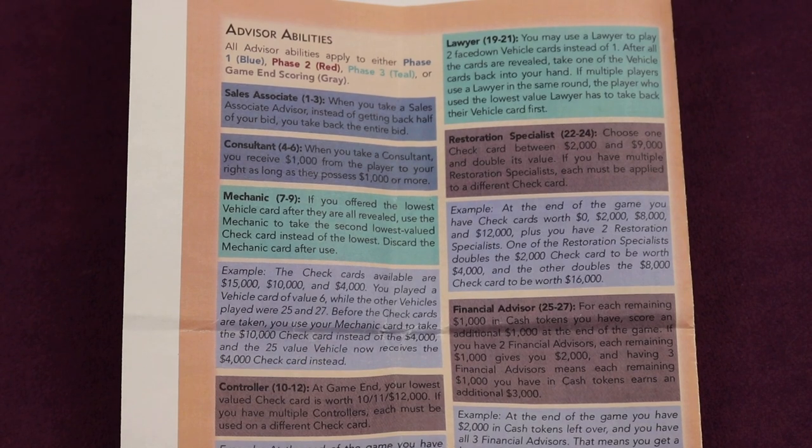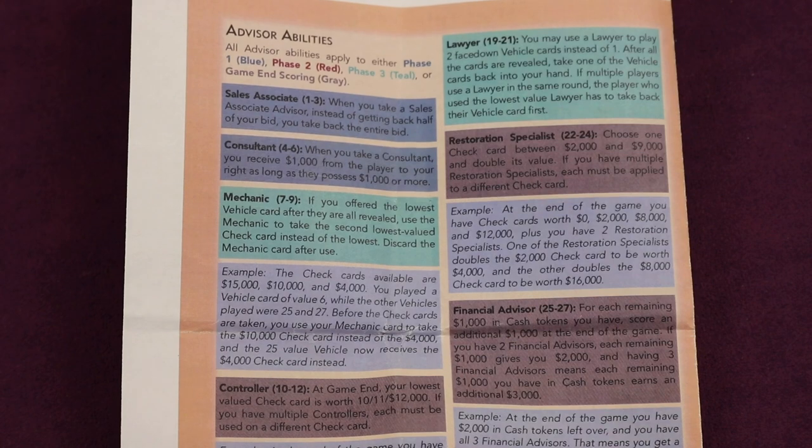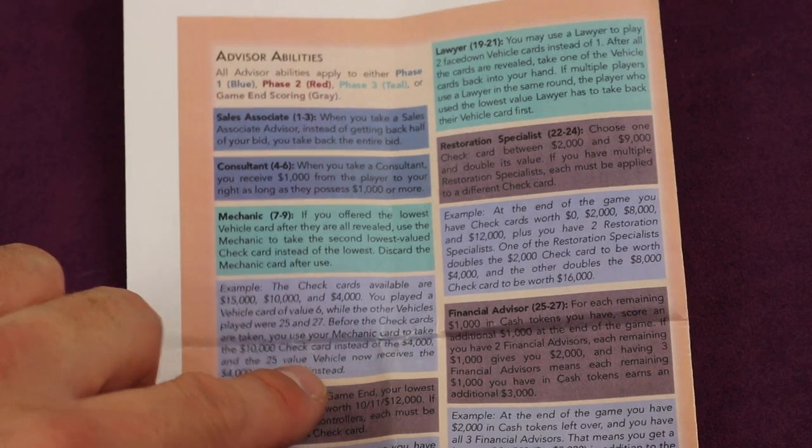I'm not going to go over all the advisor abilities because they're all very self-explanatory. The trickiest thing is knowing what phase they play in by looking at the icon on the cards. If you have any questions or need more details, there are detailed rules in the back of the rulebook. I hope this helped you dive right into For Sale Autorama and the For Sale Advisors Expansion and get to the fun quicker. If you have further questions about the rules, I've placed a link in the description — that's the best place to ask, because not only will I be notified, but so will Eagle Griffin Games.